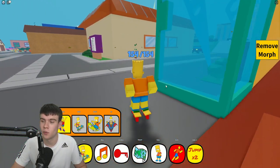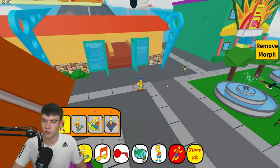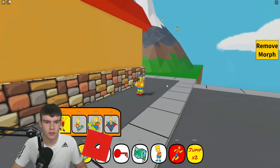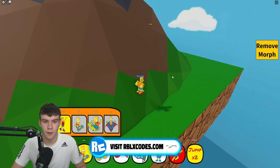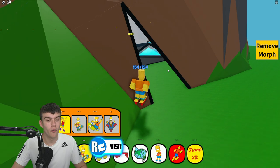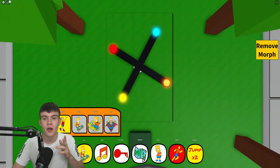For the fourth and final box, exit out of here. We are going to go on over here to the mountain — whatever this is — and then simply come all the way over here and claim up our final futuristic box. There's our fourth and final one.